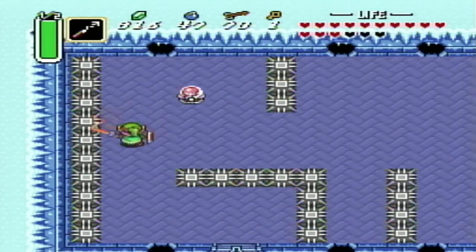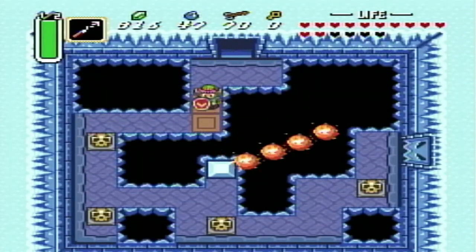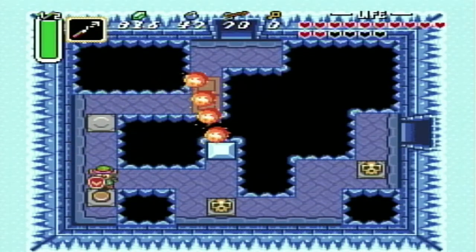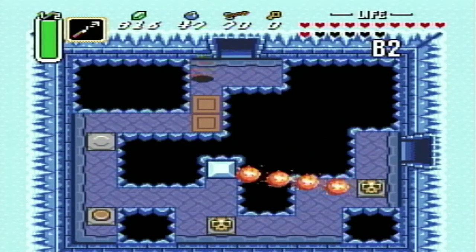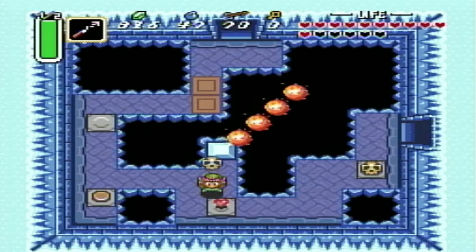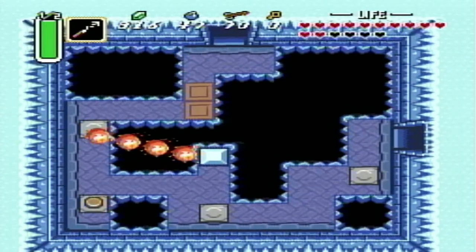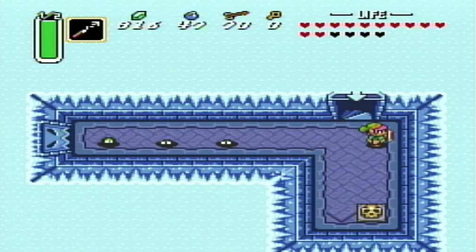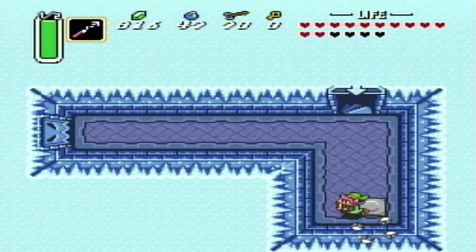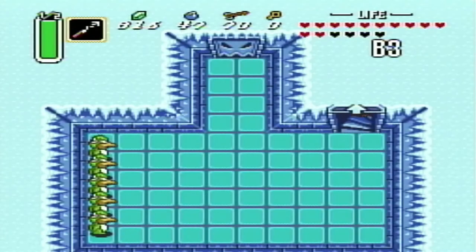We're going to go down here and find out quickly which one we need - it's red. You're also going to want to get up here because you'll be out of the range of that fire bar. Then we make our way through here. If you go this way there are green slimes - like giant globs of boogers, honestly. That'll lead us to B3.